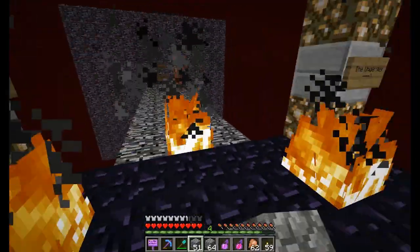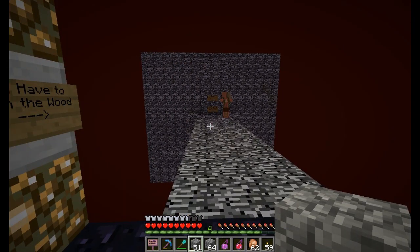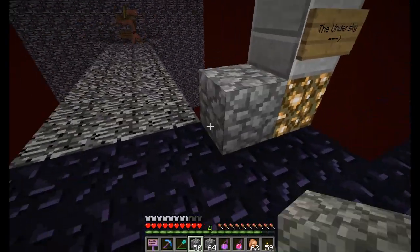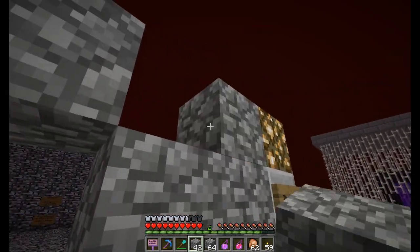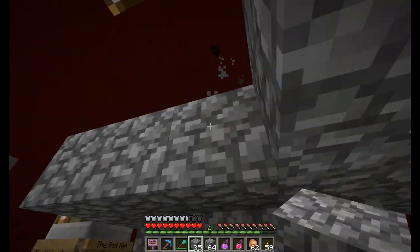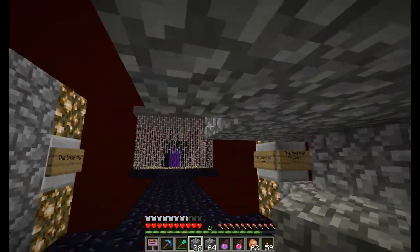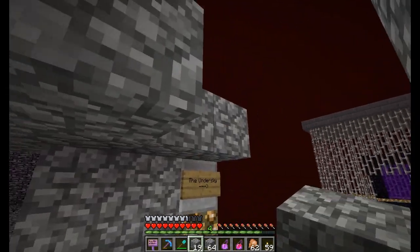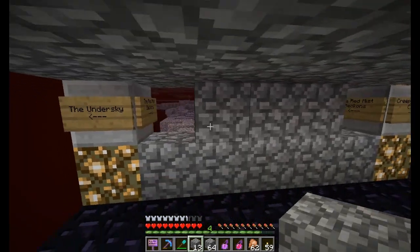At least Vex was nice enough to make some good - you have to burn the wood. That doesn't look fun. The under sky, okay. Oh, I never brought wood for a door - dang it. Let's put a roof on here just in case. I feel kind of claustrophobic in this building but oh well, it'll have to do.